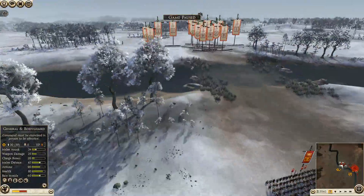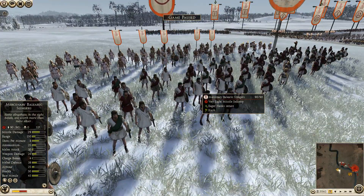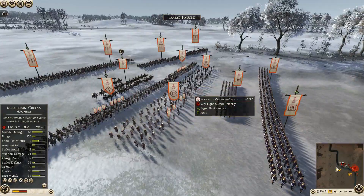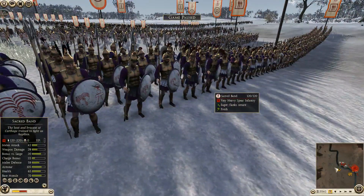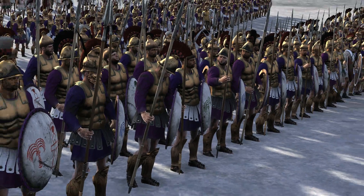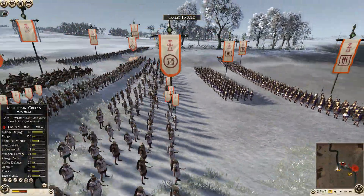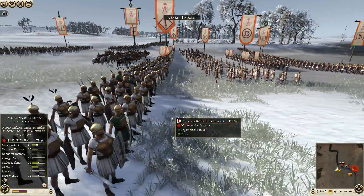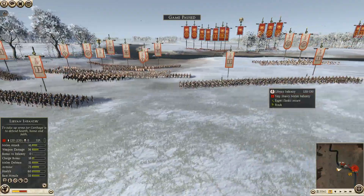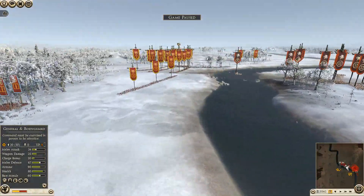For Carthage: one mercenary Balearic slinger, one mercenary Cretan archer, and another of each in the center. He's bringing sacred band — they look amazing, and I'd keep them at the back to avoid archer fire. He has three units of them, two units of mercenary Italian swordsmen, four total Libyan infantry, mercenary noble fighters, and a general and bodyguard. The battle is going to begin right away on my flank.